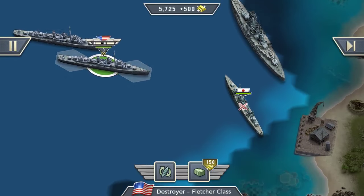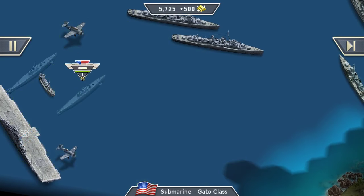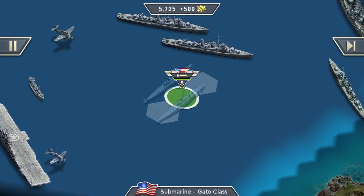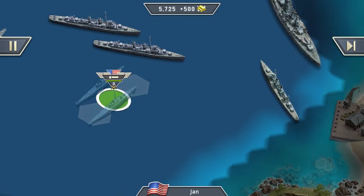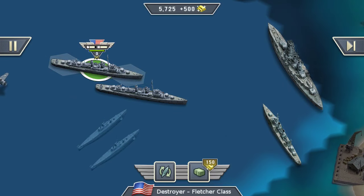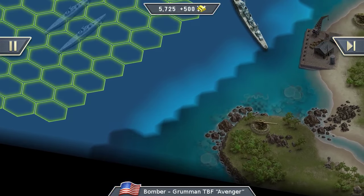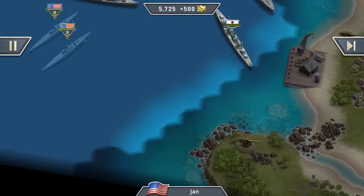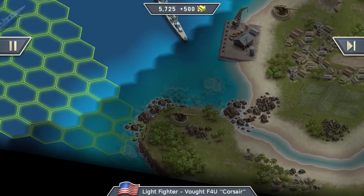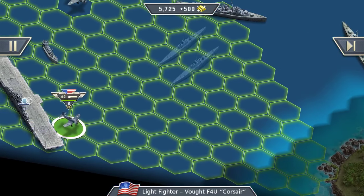Good, now we are already in range. I don't know if it's a good idea to start attacking with our destroyers - maybe we should put our submarines forward first. They are not in range, that's unfortunate. But maybe we can use... oh no, there are some anti-air and land cannons.